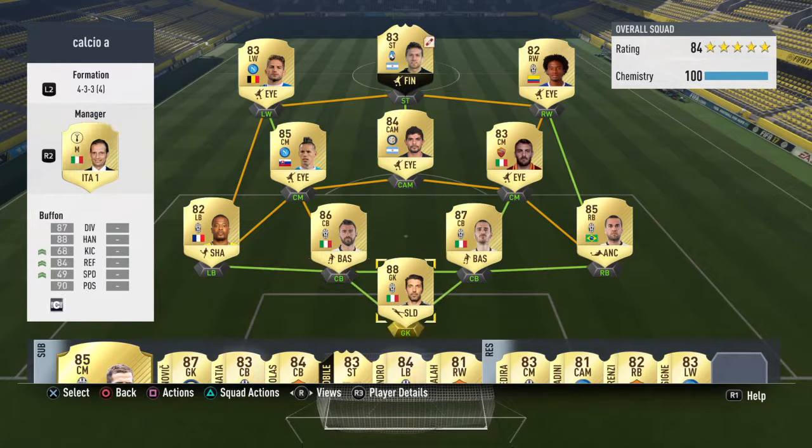Hello and welcome to Sixth Gaming. In this video I'll be showing you my Calcio A FIFA 17 Ultimate Team squad. I'm going for a 4-3-3 attack formation, which I use a lot because it's one of my preferred formations.